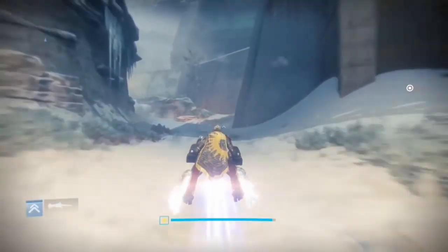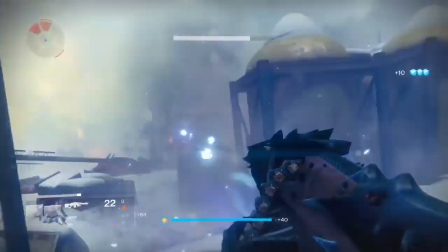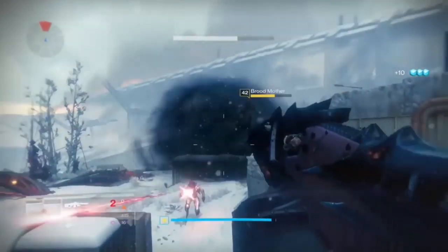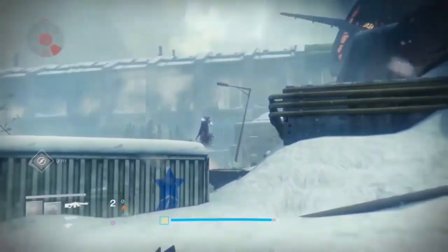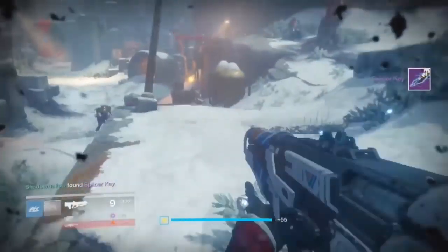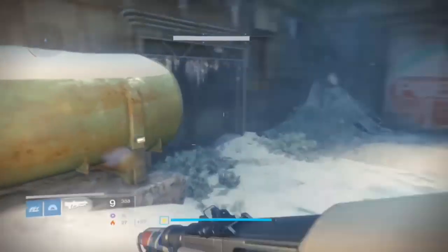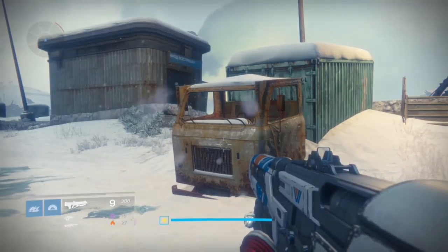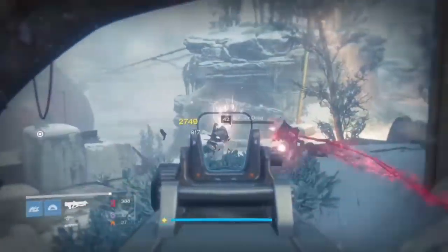Go ahead and load up a patrol mission. Once you get in there, the first thing we're going to need to complete this quest is a splicer key. When you land in the area called the Lord's Watch, look for a wizard called the Brood Mother. Find her, unload on her, destroy her, and she's going to drop several things — one of them being a splicer key. There are actually several other ways to get splicer keys; one of them drops from enemies randomly.